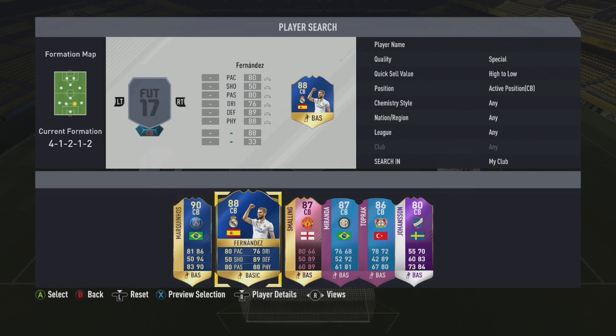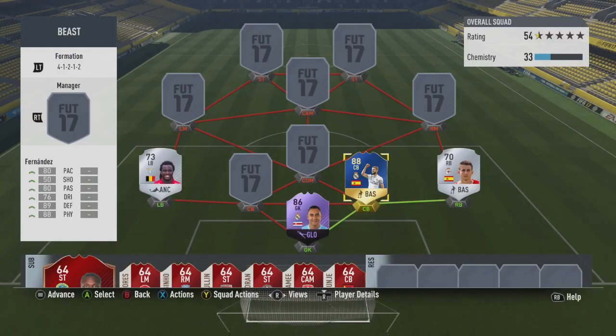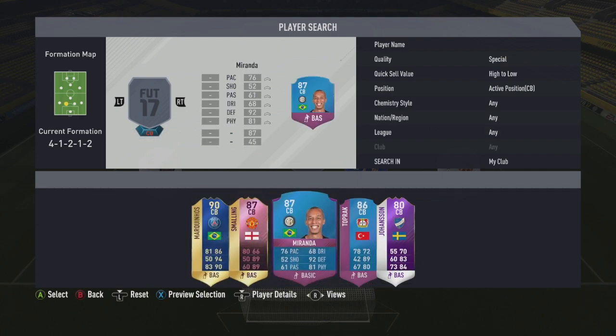On the right side of centre back we go for the Team of the Week Nacho — 80 pace, 89 defending, 80 physical. He was in my last video and he's just too good to leave out. I've used him for 68 games now and I want to get him to 100 before the end of the game.